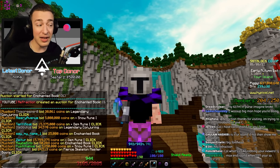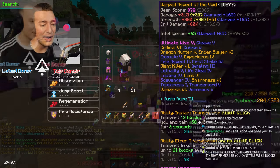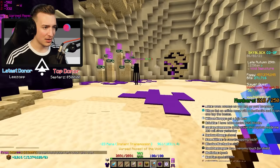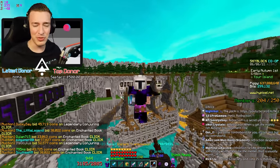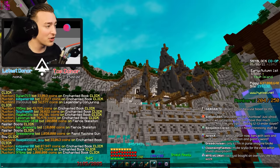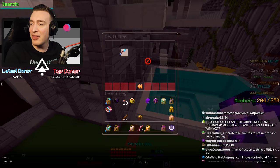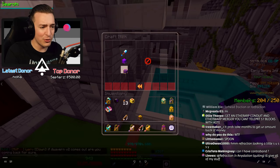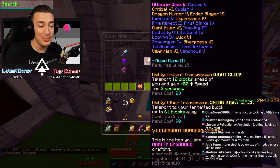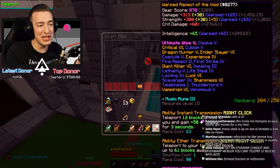In case you all didn't know, there is actually a new upgrade to the aspect of the end slash aspect of the void. I made my aspect of the void last stream and I've gotten to like it a lot. I really enjoy using this - they actually released a new drop called the ether warp conduit and you need the ether warp merger as well. Once you're at level seven it adds an extra ability to your aspect of the end or aspect of the void that allows you to teleport 60 blocks if you sneak and right click.